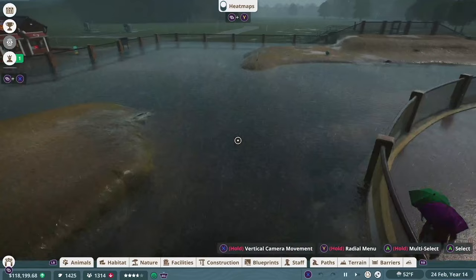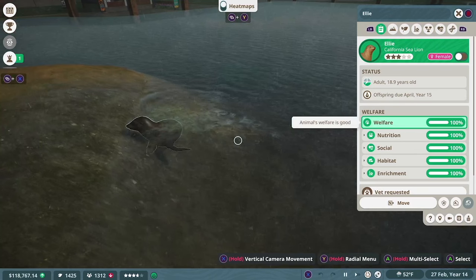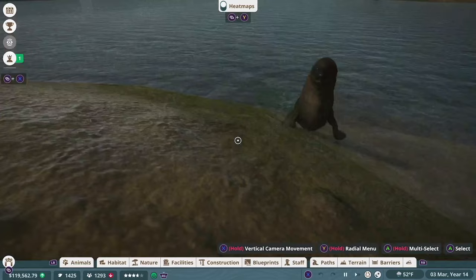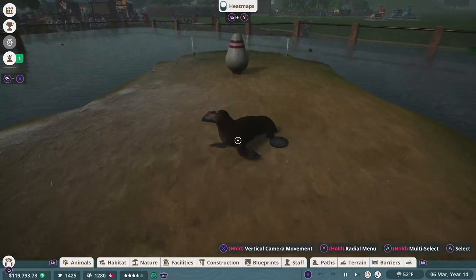Our sea lions probably like the rain the most. Realistically, if they're underwater they won't even be affected by it. For some reason they always get stuck here — I might drain the water later and redo this little slope, because this is not normal behavior. This game usually runs so well, so when something weird happens it's truly shocking. Luckily the sea lions seem fine and unbothered.